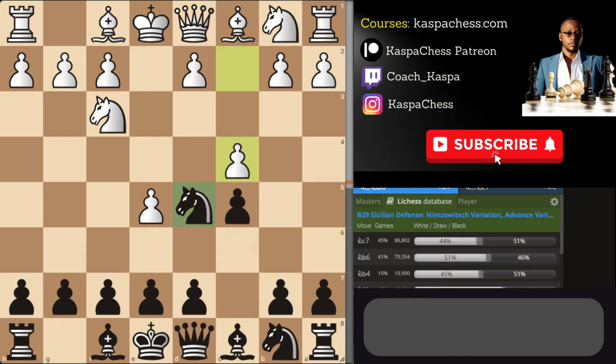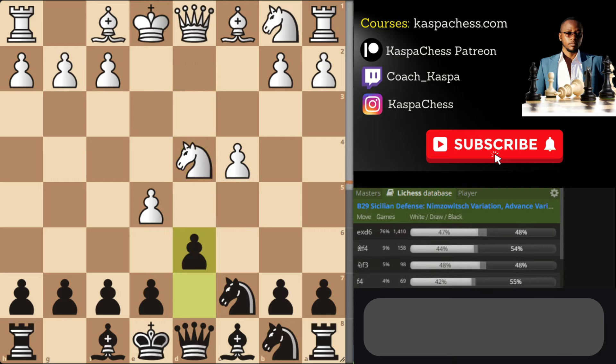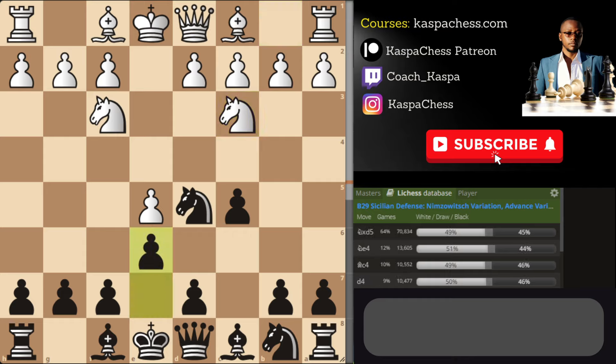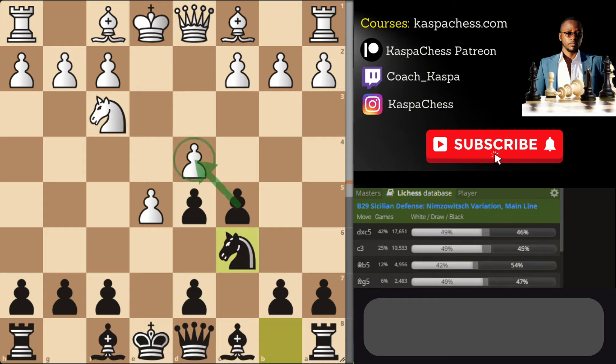So that was all in the c4 line. If white doesn't play d4, after pawn to c4 just go Knight c7. After d4, you take, and after knight takes, oversimplify beginning with d6 because you want to take — they take, you take back, and remember to play pawn to e5. Now, what if white doesn't play d4 or c4? Sometimes you'll see Knight c3. The best you can do is play e6, which opens a critical line for your dark-square bishop. If Knight takes d5, that's good for you with no weaknesses.